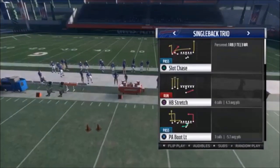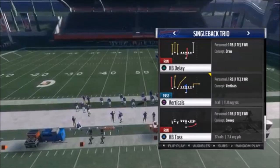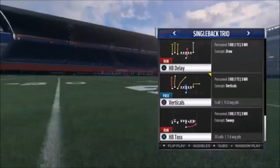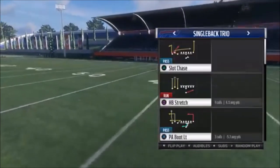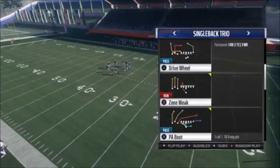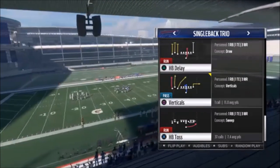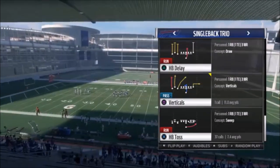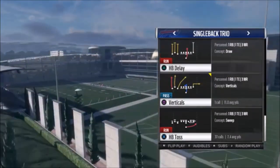So let's go single back trio. The reason I chose this particular book is because this particular play has got to be the easiest mode play in the game. The halfback toss at this formation is so cheese — it's a really easy play. I'll show you the stretch too, although it's basically the same setup. This particular play, I could not find in any other playbook, so please let me know in the comment section if it is in another playbook. I went through every one and I didn't see it. It might be in an alternate playbook or something.